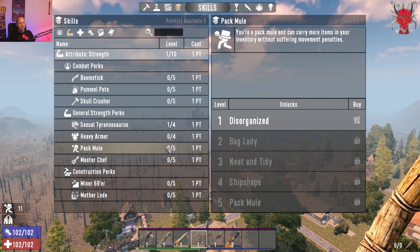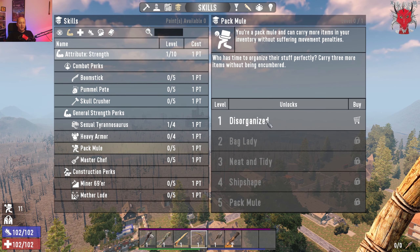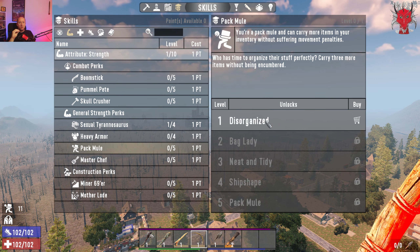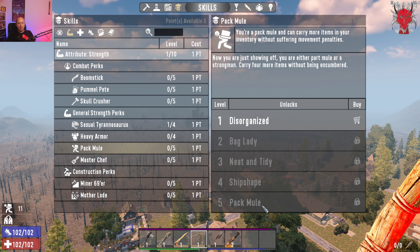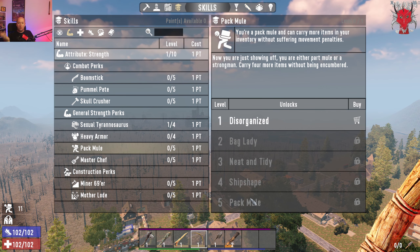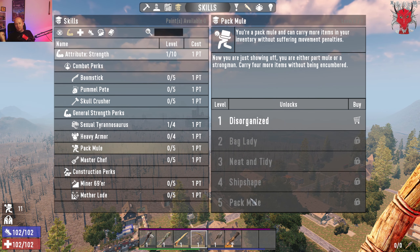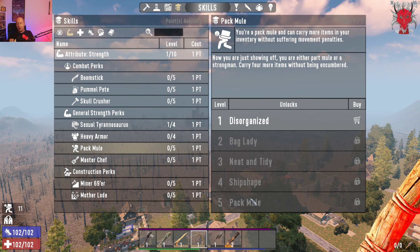Pack Mule unlocks backpack slots — you get three, three, three, and then your whole backpack unlocked at max rank. This is supplemented by storage mods you can put into your armor, so I generally put only one or two points here and use armor mods for the rest. Consider whether this suits your play style before investing heavily.